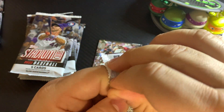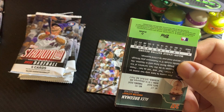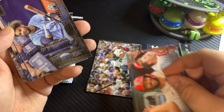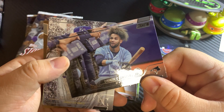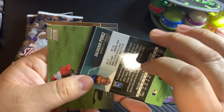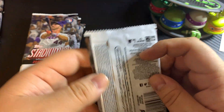I go to the store here on base and they have Select, like Panini Baseball Select and Chronicles and Prism. But let's be honest — that stuff is cool, it's fine, but when you're working on a budget, I don't know if it's the best type of product you want to go after, especially if you're trying to hit something good and then try to grade it and flip it.